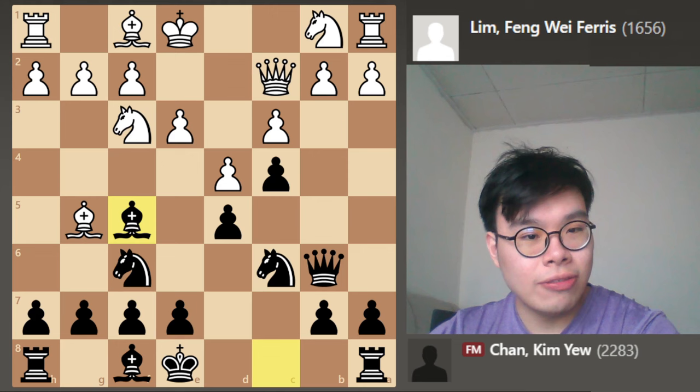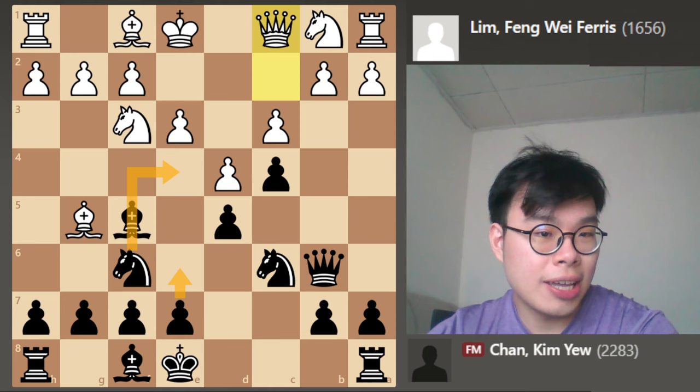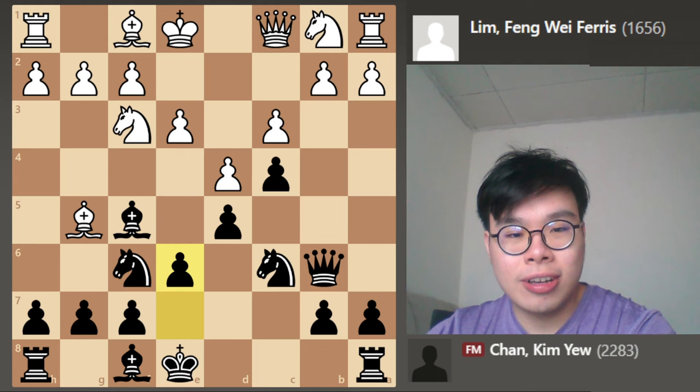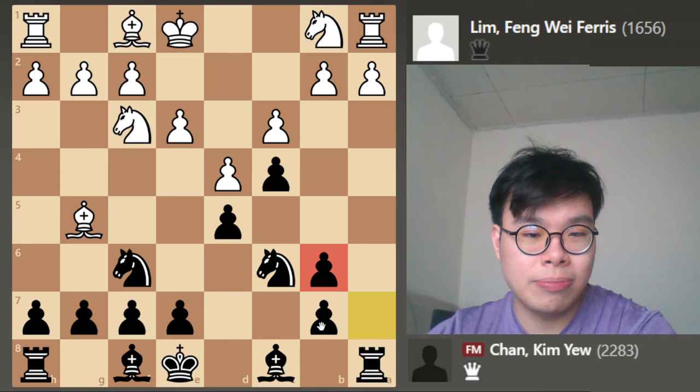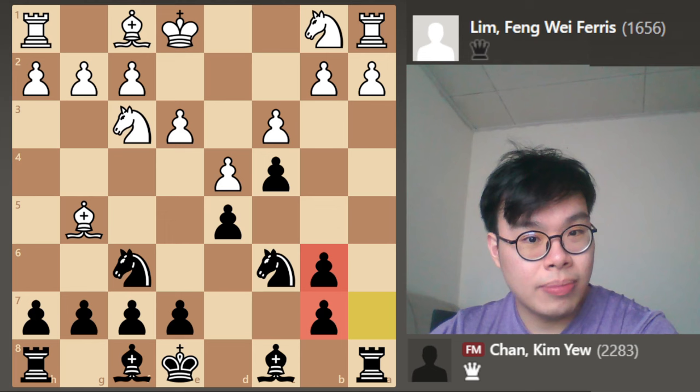And then the rook on a1 is going to drop. So after Bf5, white has to play Qc1, and now there are many ways for us to continue — we can play Ne4, we can play e6. Probably I'd go with e6 and we have a very comfortable game, because white's pieces are kind of still very passive. After c4, white decided to take on b6, and now a takes b6. It might seem like we have these double pawns on the b-file, but really these are some very useful pawns.